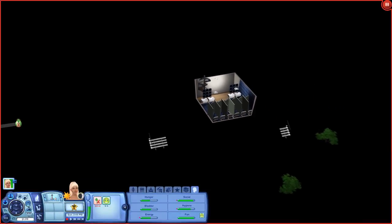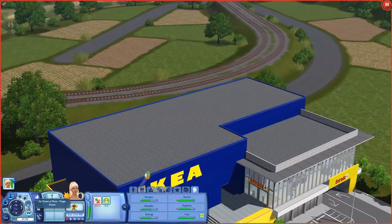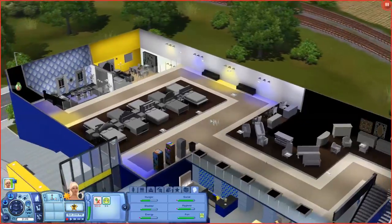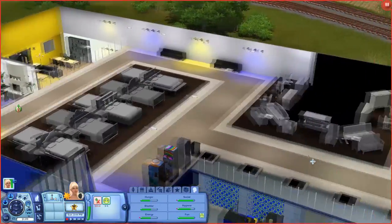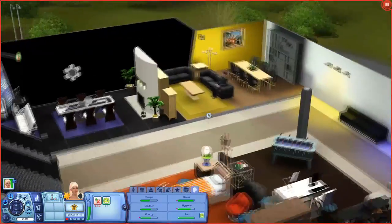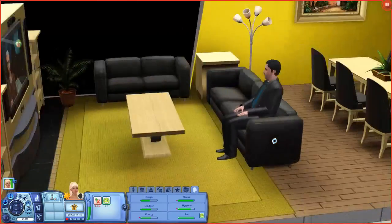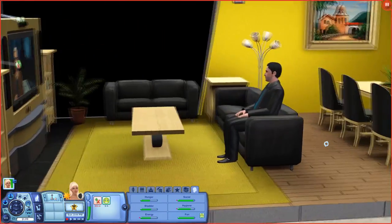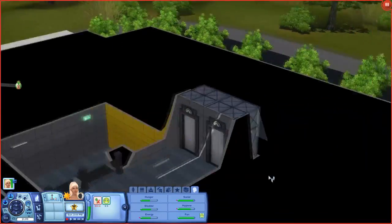Oh my god, you guys — they actually have an IKEA! This is insane. I have an IKEA in St. Louis but I've never been — I don't have money to go, I'd get lost in there and just come for the food apparently. This is so crazy. There's a sim just sitting watching TV, kind of like those pictures where people pretend to have bought a new house while sitting in the Home Depot kitchen section.